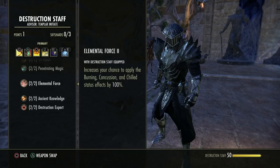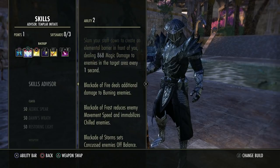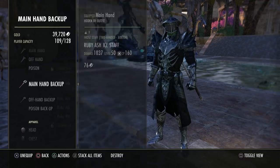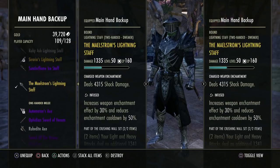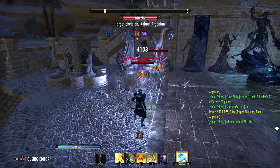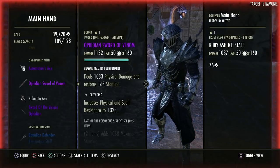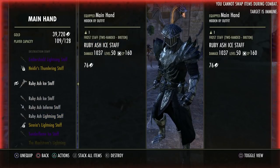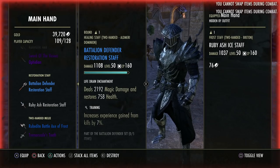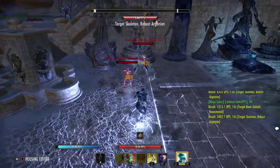If you take your destruction staff off you won't gain this extra chance. Why does this matter? Skills like Elemental Blockade have a bonus that makes enemies go off-balance if they are concussed. Let me show you: with the destro on, concussion fires quickly and off-balance happens right away. Now if I swap bars to my resto staff and do the same, the concussion and burning effects take much longer to apply.